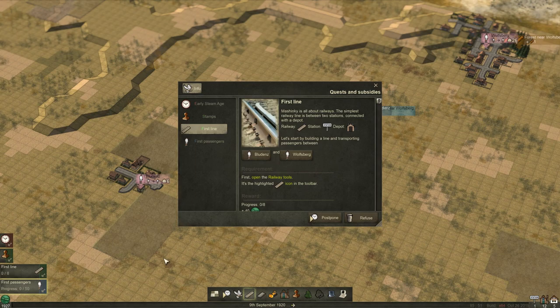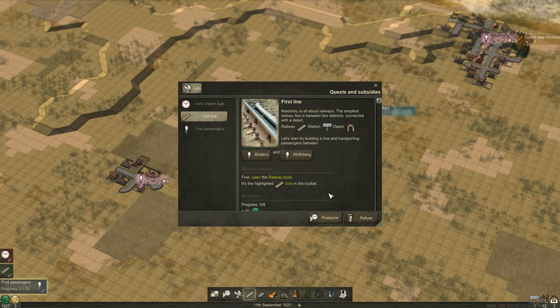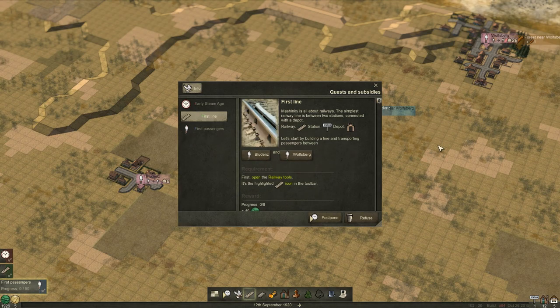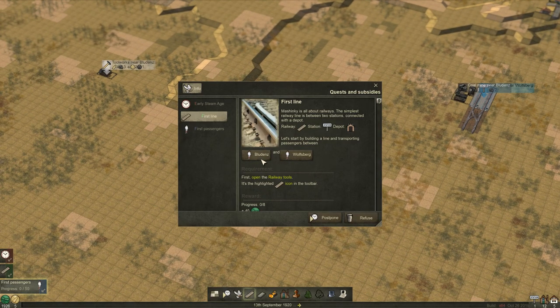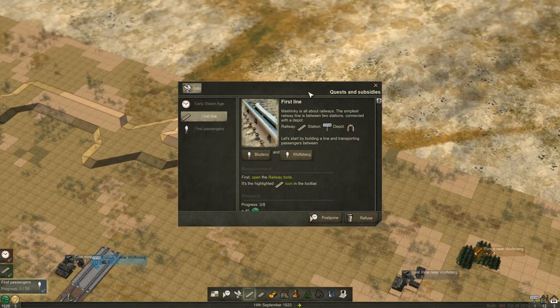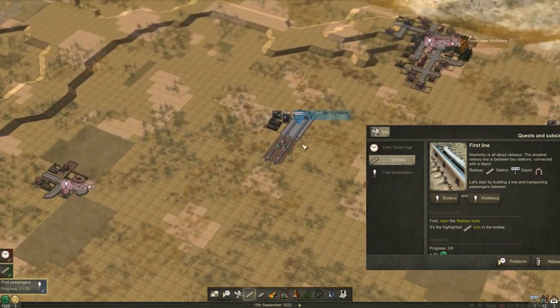Down on the bottom left-hand corner is your current assignments that you need to do. We're just going to follow these for now. So we've placed our terminal, and now we need to go from one place to another - one town there to this town here. I probably should have just put this terminal in somewhere else, but it doesn't matter.